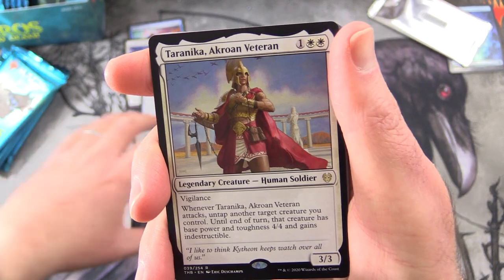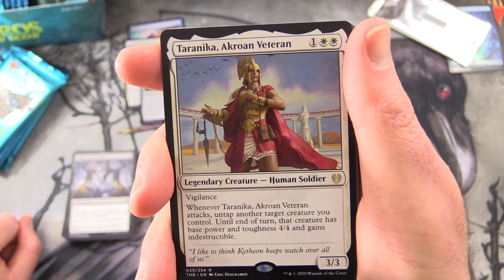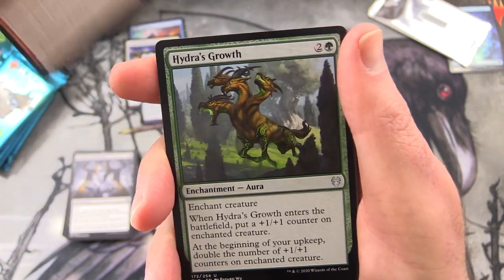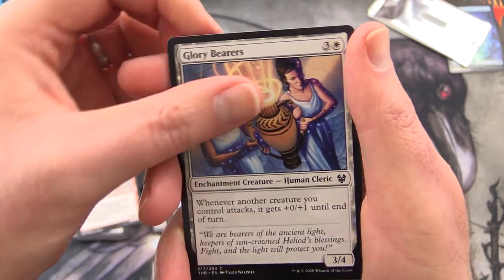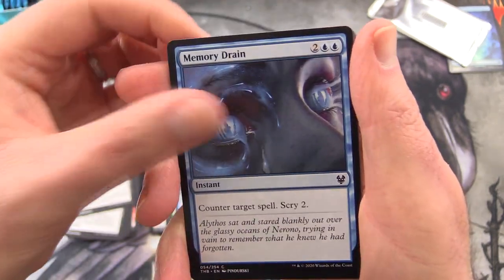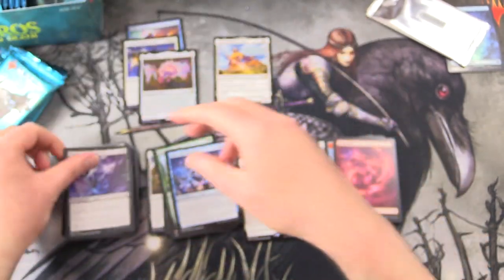It's very tasty artwork indeed. And the second rare: Taranika, a Krohan Veteran — Legendary Creature Human Soldier, 3/3 for 3 with Vigilance. Whenever it attacks, untap another target creature you control until end of turn; that creature has base power and toughness 4/4 and gains Indestructible. Uncommons: Fateful End, Hydra's Growth, One with the Stars. Commons: Nyxborn Brute, Glory Bearers, Heliod's Pilgrim, Nyxborn Seaguard, Final Death — I think I pulled three of those in my pre-release, that was a bit much — Verica's Libation, Memory Drain, Nylea's Forerunner — that guy did a lot of heavy lifting for me — and Aspect of Lamprey.